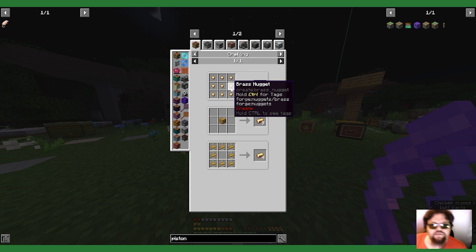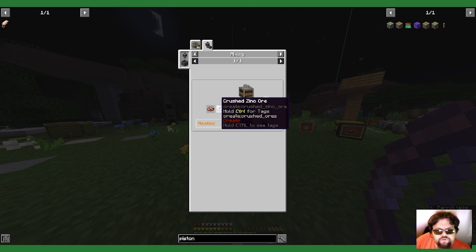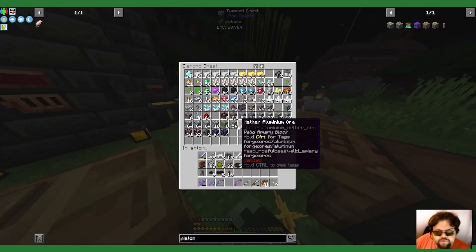How do you even make brass? Mixing copper and zinc — one-to-one copper and zinc.